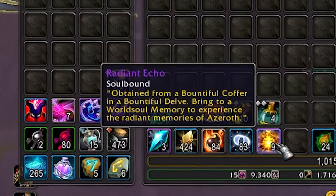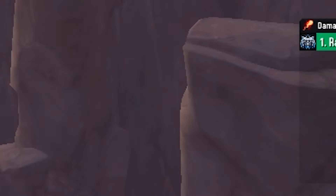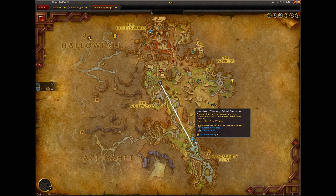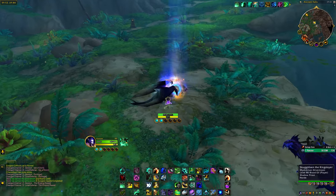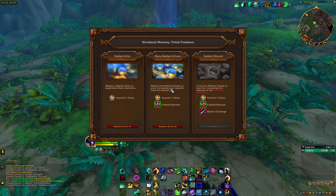Once you have at least five radiant echoes I recommend you go to the world soul memory event. This will only show up on your map once you have one of these echoes in your inventory. I also recommend you do one of these in each of the four zones of the game, because doing one in each zone will give you a special item which I'll show you soon.